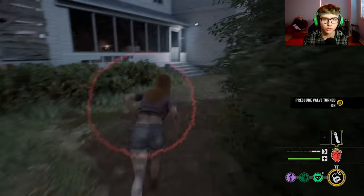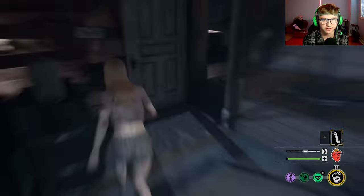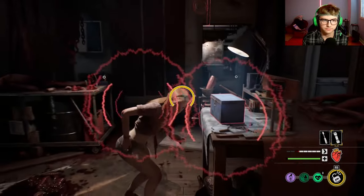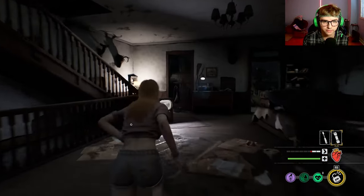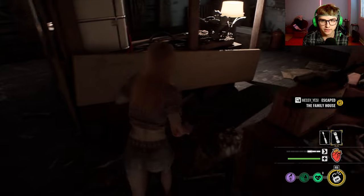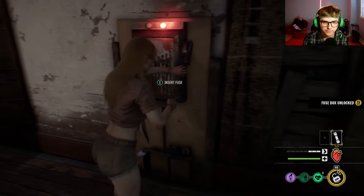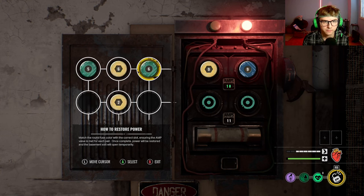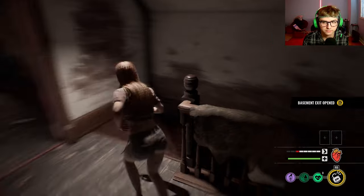The pressure gate has to actually open for this challenge — I can't just turn it on, it actually has to open. And the generator has to be closed as well. I gotta wait for them to turn on the generator so I can turn it off. The fuse is here — it's perfect. We got the fuse, so that's one out of three.